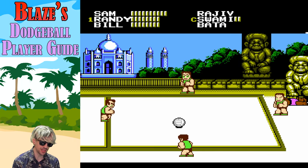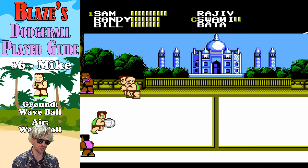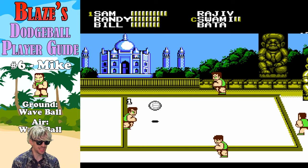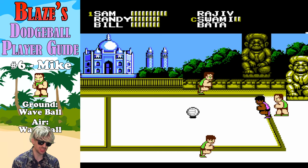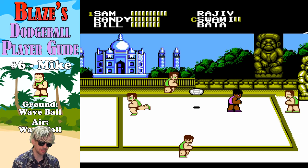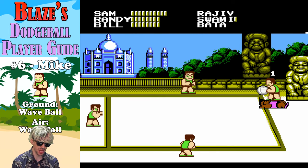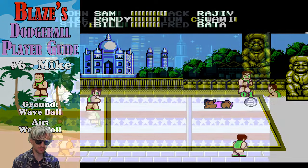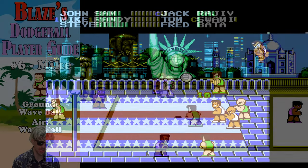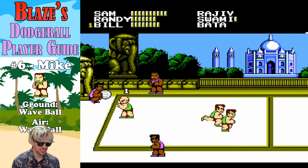This is my Super Dodgeball player guide for the members of Team USA. First, number six, going from worst to best, we start with Mike. Note that these players are ranked based on the effectiveness and kind of awesomeness of their power shots, their special throws. Strictly speaking, Mike has the best hands on the team for catching. If you're playing on a harder difficulty and having trouble with special throws from the other team, you might want Mike in the lineup. But when it comes to power shots, Mike is very boring. Whether on the ground or in the air, he has the basic wave ball — it just kind of goes up and down a little bit. Very boring. Nothing to write home about.